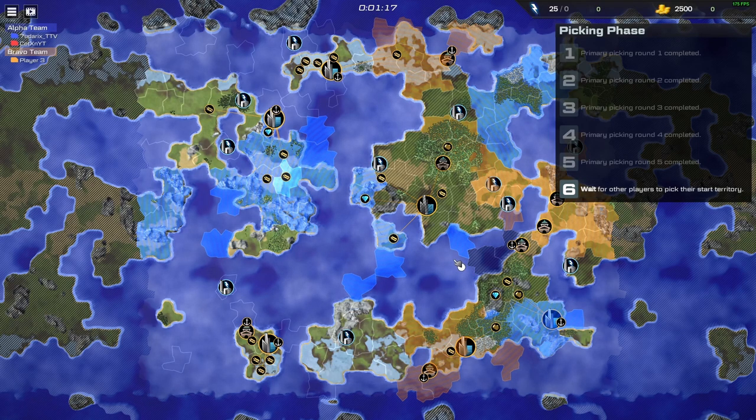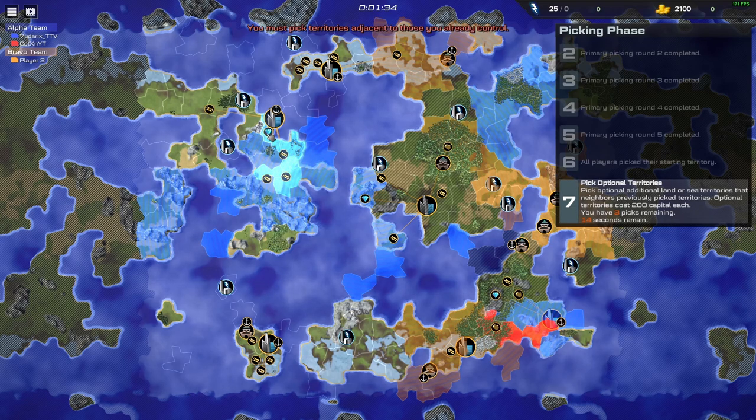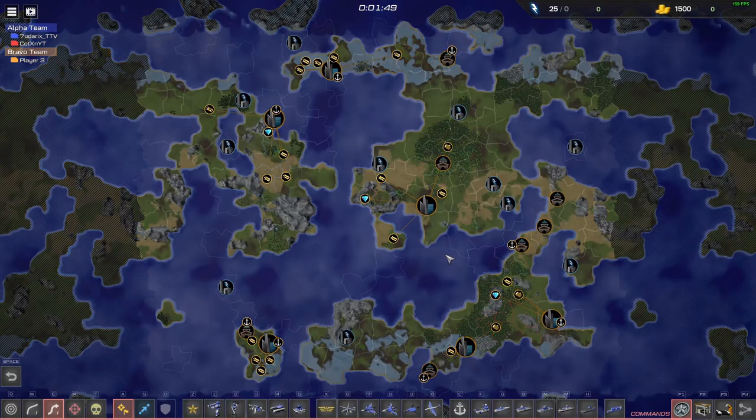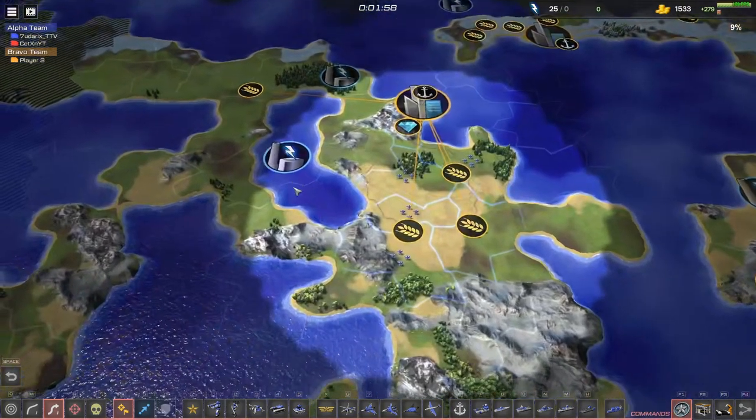So you're going to pick this one? Yeah. I'm going to pick this one. Pick optional additional land or sea territories that neighbor your picks — territories plus 200 capital each. You have five picks remaining and 21 seconds remaining. Wait for the others to complete their optional picks. Okay, I think we're done. So you're on the right bottom, I'm on the top left, right? Mm-hmm.